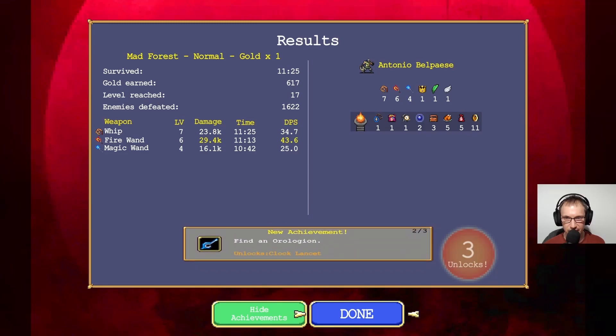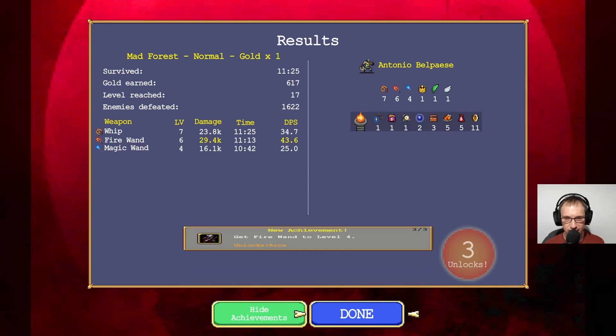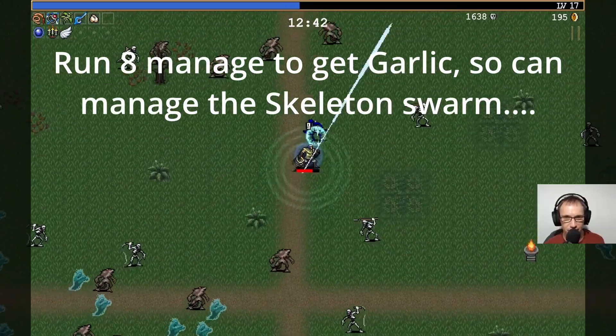Find a vacuum. Unlocks Clock Lancet. We did alright there. Philo unlocks Arca. We definitely unlocked some good stuff there. Because we don't do much damage to anything other than the skeletons really at the moment. We have got the movement speed, which is good.